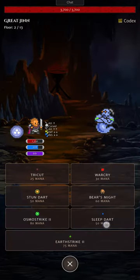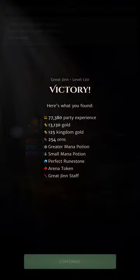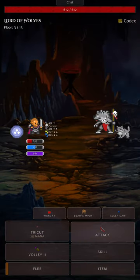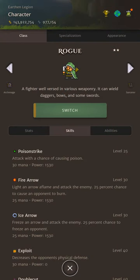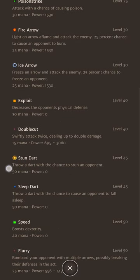Plenty of early and mid-game bosses and hard mobs can actually be slept or even stunned. This is commonly the best way to take down powerful enemies and can get you big gear upgrades. Buy the tier 2 Rogue class to unlock Sleep Dart and Stun Dart if you haven't already.